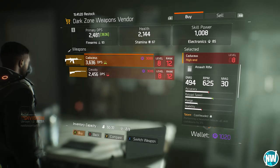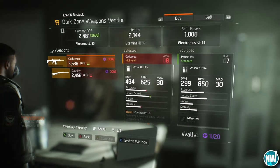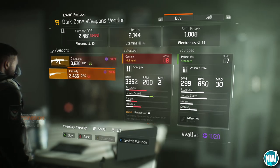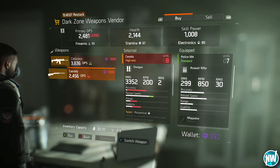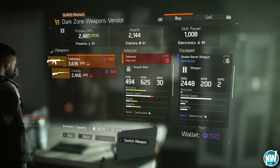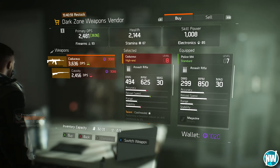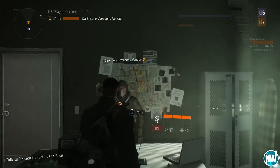You will see that you can buy the Catechus or the Cassidy shotgun — both of these being high-end weapons. They are very expensive and I currently cannot purchase them because I was at school today and didn't have enough time to grind. But if you reach rank 12 in the dark zone and rank 8 in the normal areas, then you can purchase this.